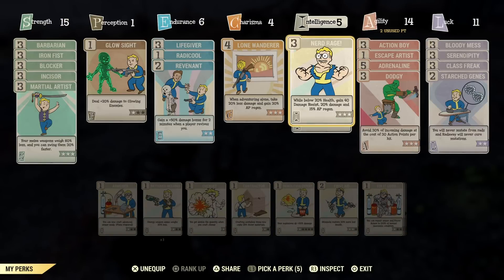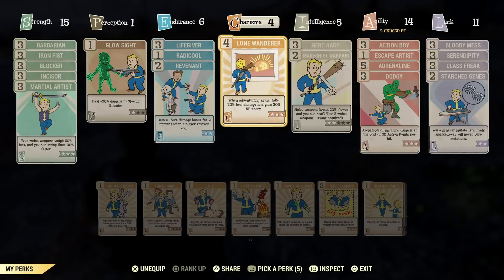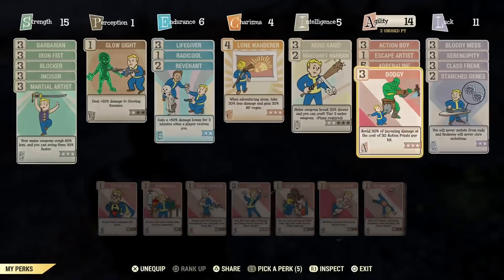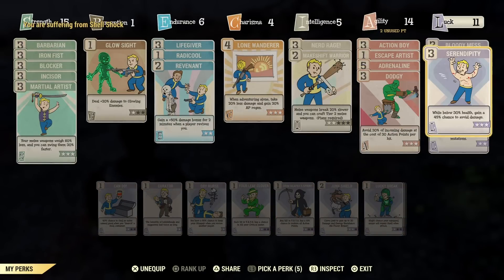Another one is Nerd Rage. When you're below 20% health, you gain 40 damage resist, 20% damage, and 15% action point regen. I don't see a lot of people using it because they look at the requirement of being below 20% health. But when you hit that threshold — especially if you're using Dodgy and Serendipity — you can survive pretty easily at that threshold.